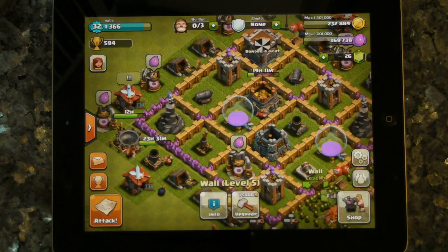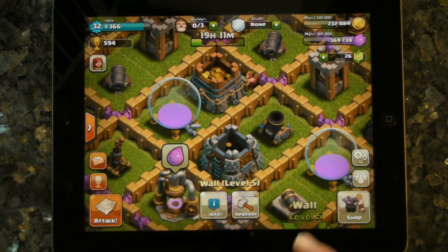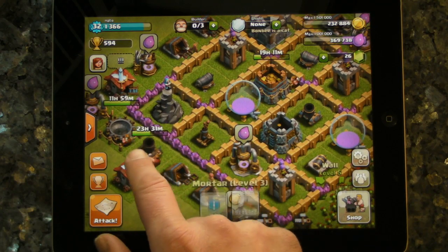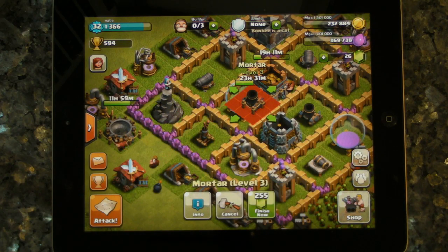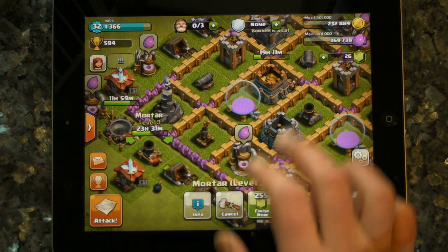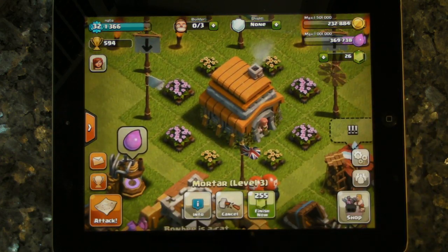Now, in the case of this base — this is Nate, my son — he's trying to protect his resources. So guess where he's got his resources? The most important resource for him is gold, so he's got both of his gold containers there. And when the upgrade is complete on this mortar, that mortar is going to be there. So it's going to be nigh on impossible for anyone to get into the base and get to the gold in the middle. What isn't important for Nate is his cups.